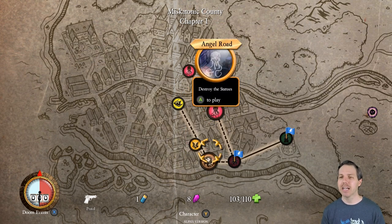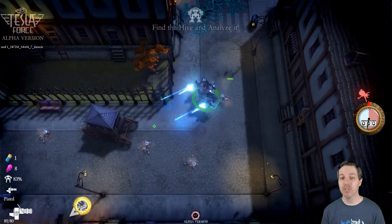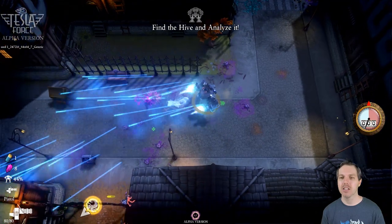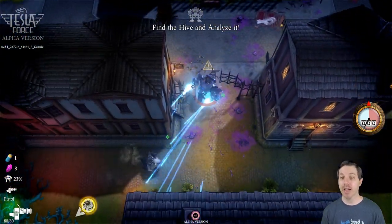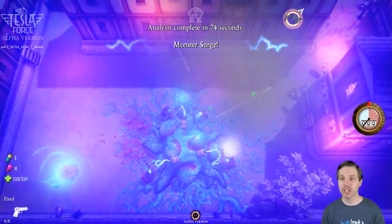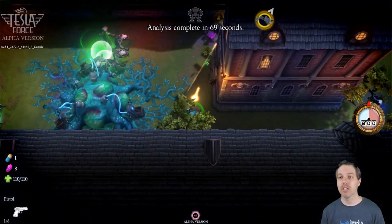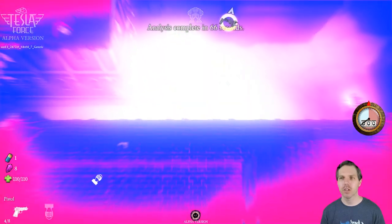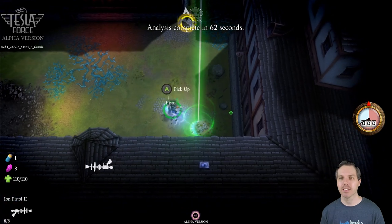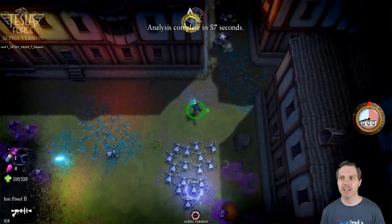Now I can go to either survive the hive or more statue destroying. Let's go survive the hive. There are a handful of different objectives you get in each stage. Number one is find the hive — you can see on the lower left there's a marker pointing the way. Then go destroy that hive. You get a monster surge, 73 seconds to get the hive analyzed. I need a better gun — there is a nuke here and an ion pistol.